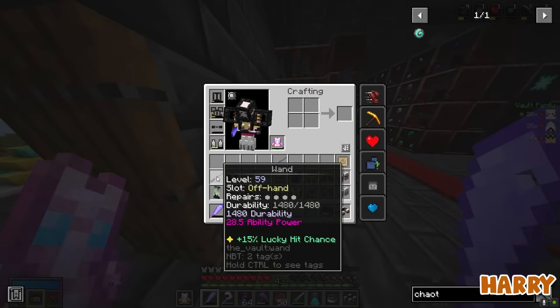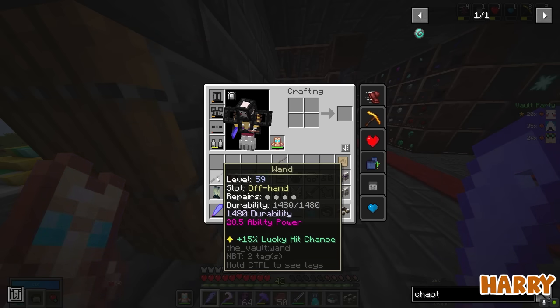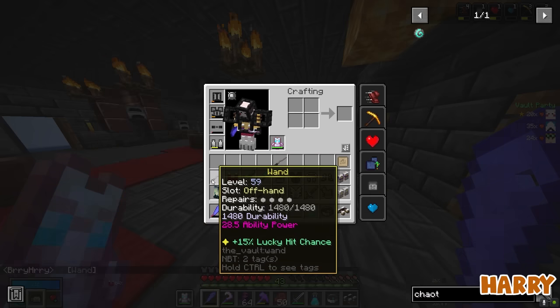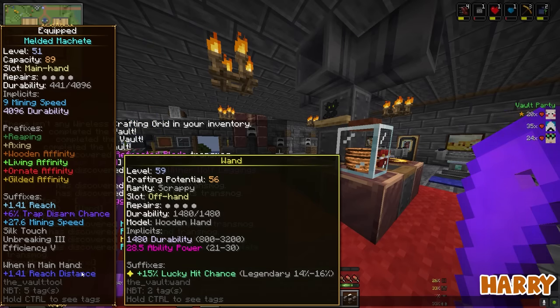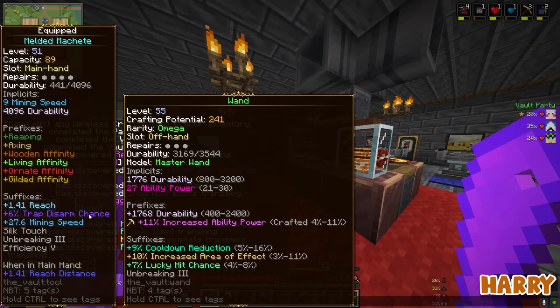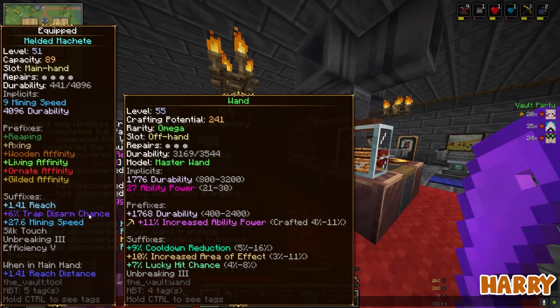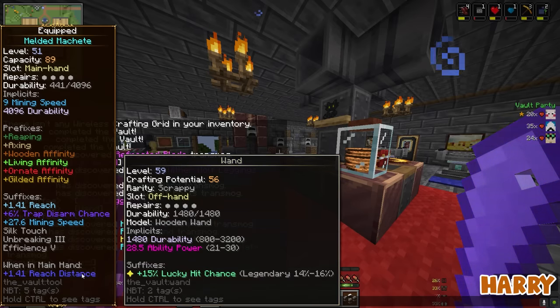Duncan. This might convince you to use your old wand. I have a scrappy king for you. Are you ready? Look at that scrappy king. Oh my god, dude, that's so much lucky hit. That's what we've been hunting for you - that lucky hit legendary. But it's just such a terrible wand. The scrappy king! I think I would take that lucky hit over your increased ability power and effective radius. I'm not even using lucky hit anymore though. I'm not even using my sword.